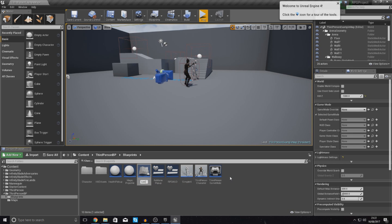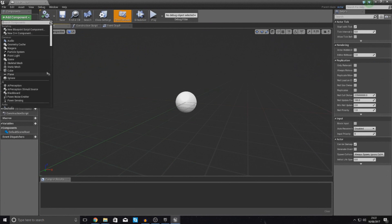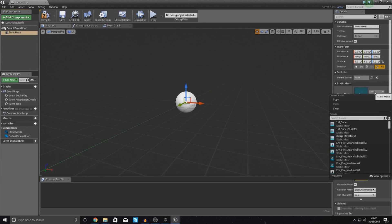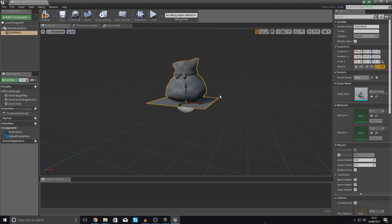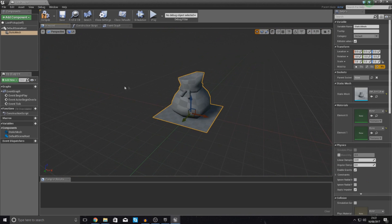Give this the name 'loot pickup' and then inside of this we've got to add a few components. Starting off we need the visual representation of this object, so that's going to be the static mesh. Open this up and for the static mesh, type in 'gold_bag_pickup' and you're going to see it places into our scene.